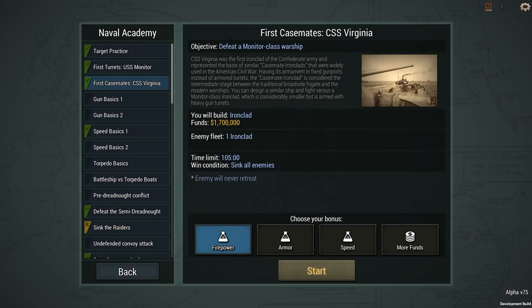Hey guys, Dill here. Welcome back to Ultimate Admiral Dreadnoughts. Today we are not doing a scenario, but we're going to be playing around with the CSS Virginia again, as I'm defeating a Monitor-class warship. This is a very different type of fighting than you are normally used to from Ultimate Admiral, but that is exactly why it's interesting, because it's so different.